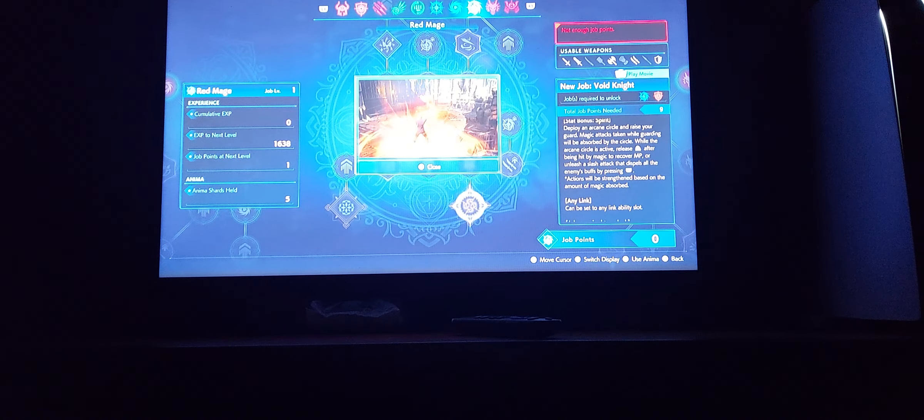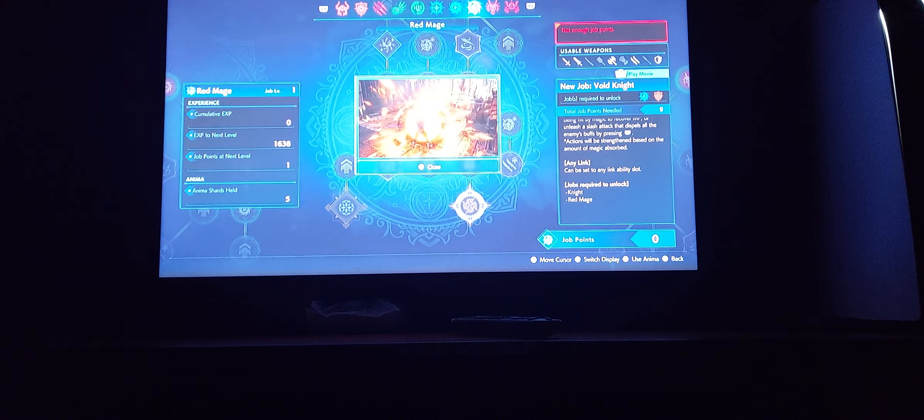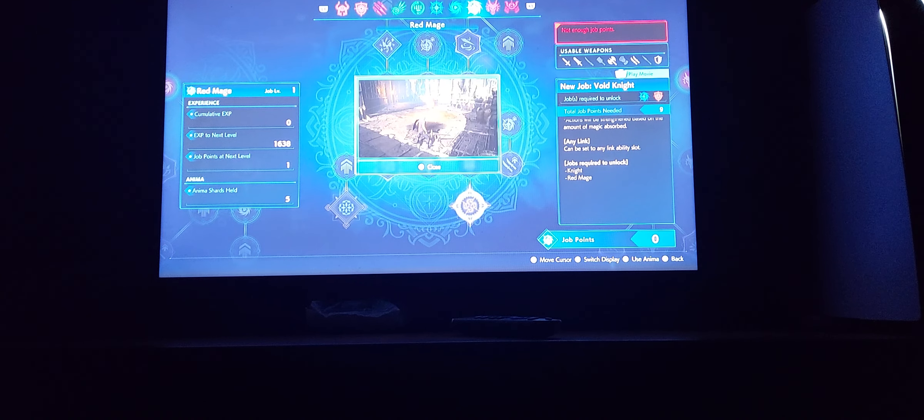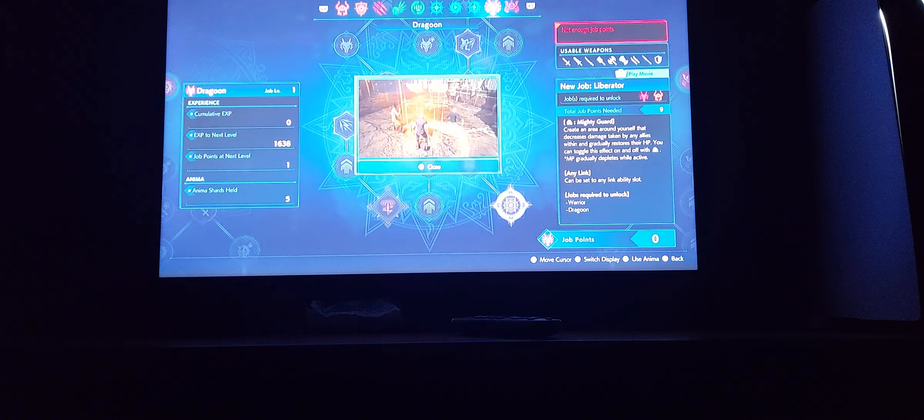You got Red Mage — so unlock from there, you got Tyrant, and you got Void Knight. That is freaking kick-ass. That Void Knight is what it's all about, straight up. That's awesome. Breaker. Liberator. That's Samurai.